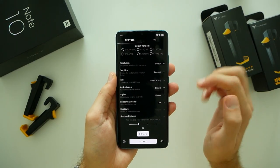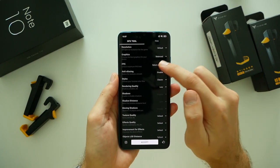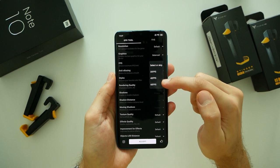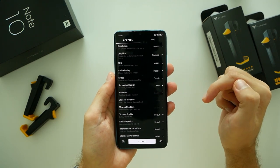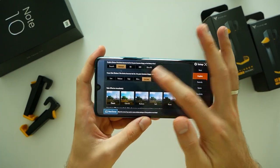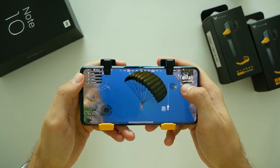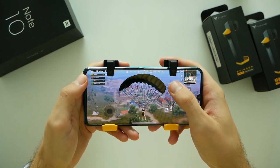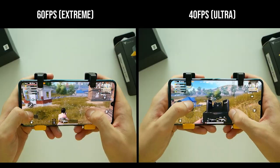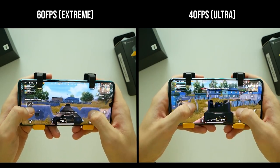Having said that, there is actually a way you can play at 60 FPS on Snapdragon 730G. Just download the GFX tool app from Google Play Store, set FPS to 60 and run the game through this app — very easy. It's much better than 40 FPS mode, however at the cost of some stability from time to time. Temperatures meanwhile stay below 60 degrees even after a longer playtime.